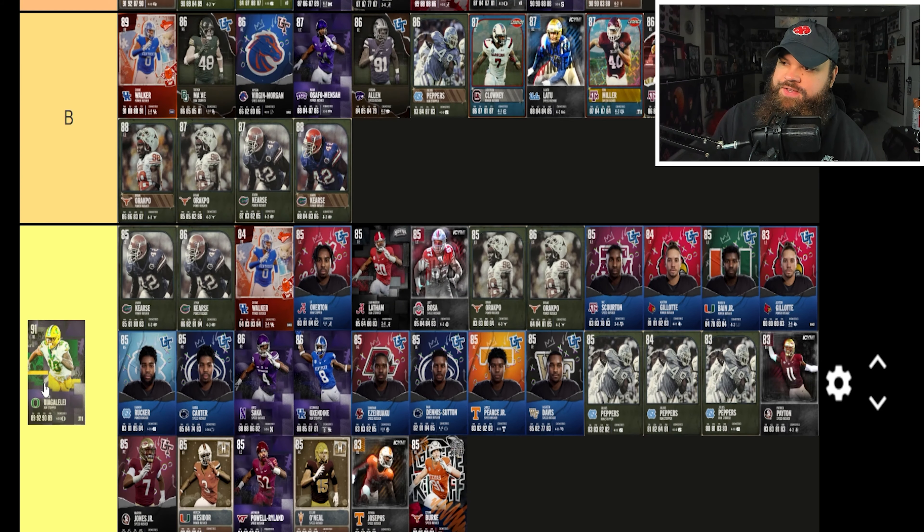The Kearse 87 has 84 speed, 84 acceleration, 87 power moves, 82 finesse moves, 84 block shed, 81 impact blocking — 80s across the board. The 87 and 88 slightly make B tier. Then the 90 overall Kearse: 88 speed, 87 acceleration, 84 finesse moves, 90 power moves, 88 block shed, 83 impact blocking, same traits. I think the 90 Kearse is good enough to join James Pierce in S tier — our first new S tier addition today.